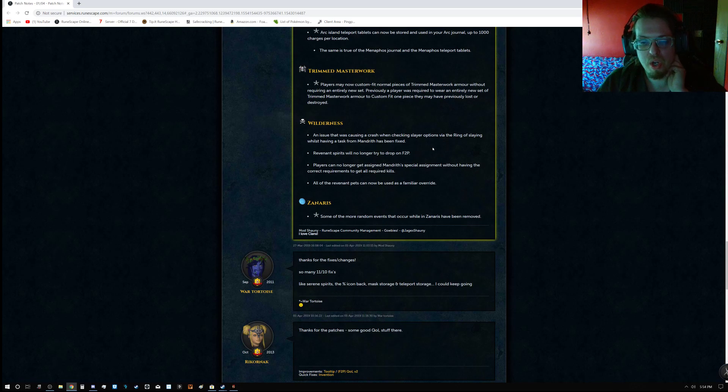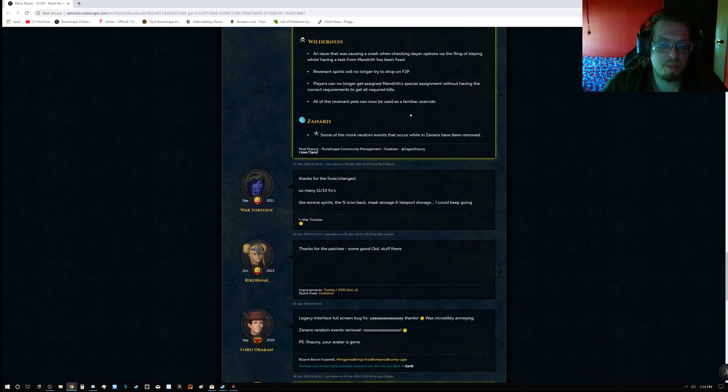For Wilderness: an issue causing a crash when checking slayer options via the Ring of Slaying whilst having a Mandreth task has been fixed. Revenant Spirits will no longer try to drop on free-to-play worlds. Players can no longer get assigned Mandreth special assignments without having the correct requirements to get all required kills. All Revenant Pets can now be used as familiar overrides.